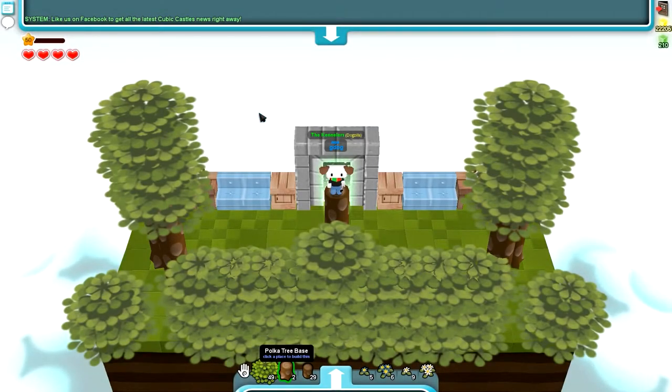Hey guys, GDog here and welcome back to another Cubic Castles video. Today there's been an update for some users on Cubic Castles, so I thought I would show you some of that. Now this came out for Steam users only, so if you play on the Steam version of Cubic Castles you'll be able to have access to this update right away. I'm not sure why they did that exactly - I know a lot of the time they have to wait a while for Apple to verify the updates and check everything's cool on their side before they let it go live. So maybe they chose to skip that or maybe this is sort of like an open beta. I don't know, but it's here for Steam users and I will leave a link to Steam and the Cubic Castles store page on Steam. If you do have a PC running Windows, go check it out now.